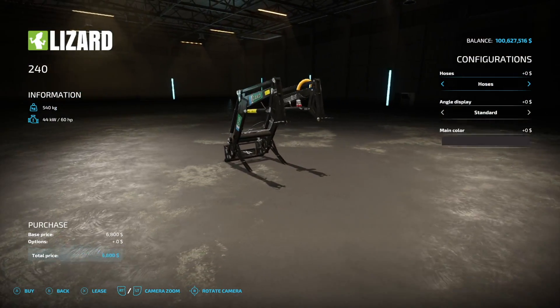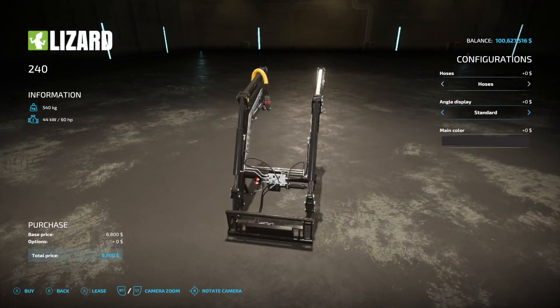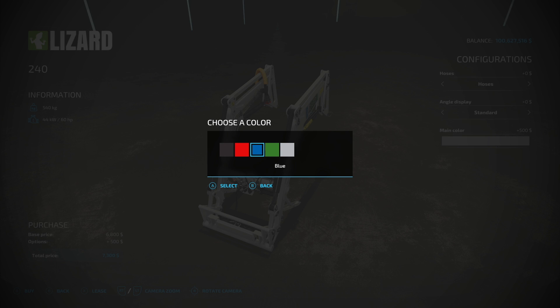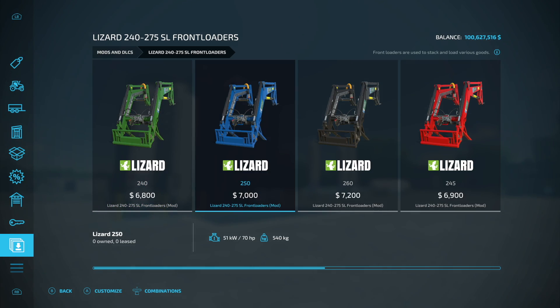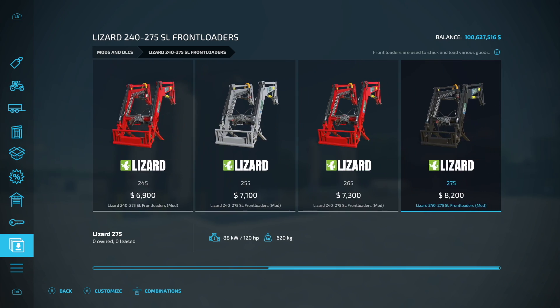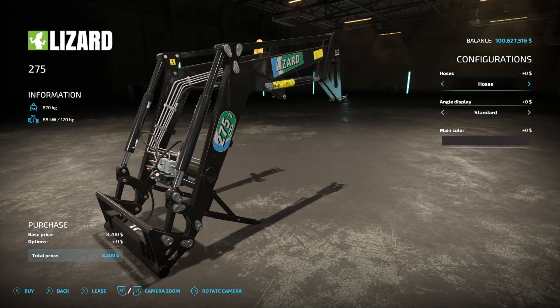Next, if you need front loaders, we got the Lizard 240 to 275 SL Front Loaders. You can choose hoses or no hoses, angle display, standard or custom setup. Main colors include red, blue, green, and gray — essentially Massey, Case, New Holland, and John Deere — plus black and silver. Engine options range from 60, 70, 80, and up to 120 horsepower across multiple versions.